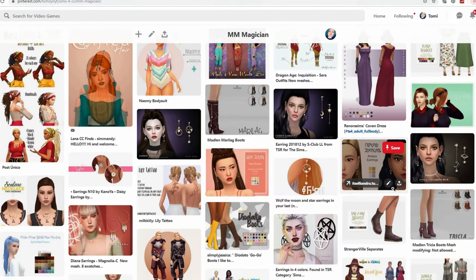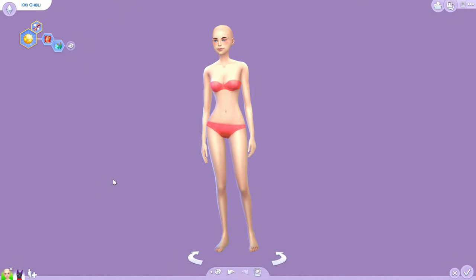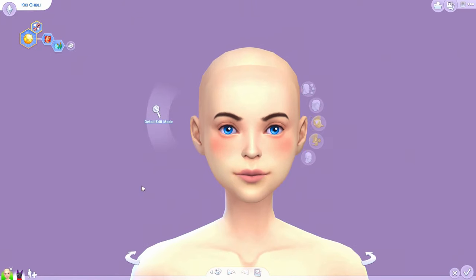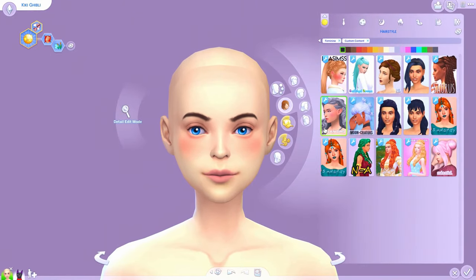Let's jump over into Create-a-Sim and check out some of these items in person. Welcome to Create-a-Sim — this is my Kiki sim from Kiki's Delivery Service; I just recently did that Create-a-Sim and I'll link it at the end if you're interested. Let's start from the top to the bottom — I've got a few hairs.